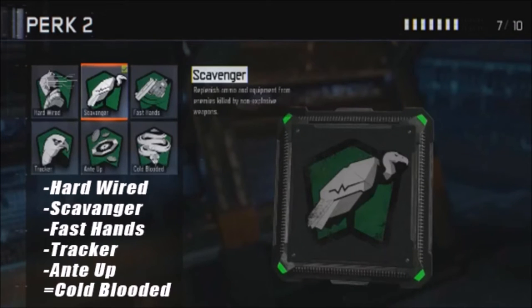Moving on to the second section of the perk system, we got Hardwire, Scavenger, Fast Hands, Tracker, Anti-Up, and Cold Blooded. We got four returning perks, with Cold Blooded and Scavenger among them.